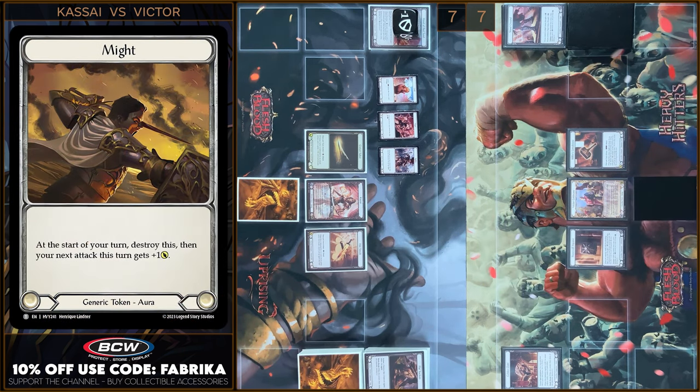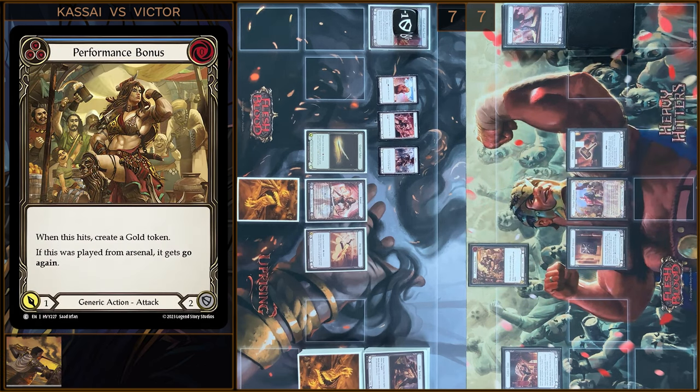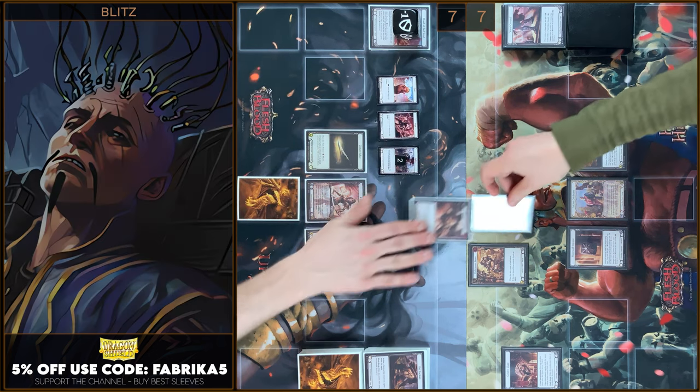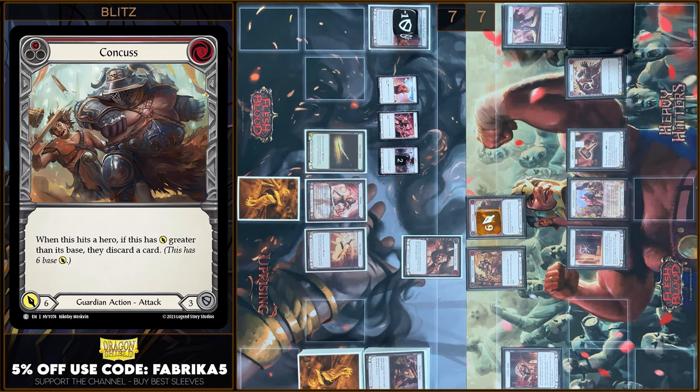I'm gonna destroy my token. Next I'm gonna play Performance Bonus from my Arsenal Zone — it gains go again, plus one, two damage. No block, no reactions. In my prior I will play Take it to the Chin, I'm gonna prevent two damage. I will create an Agility Token. Next I'm gonna play Conquest — pay six damage. Six damage — not bad.